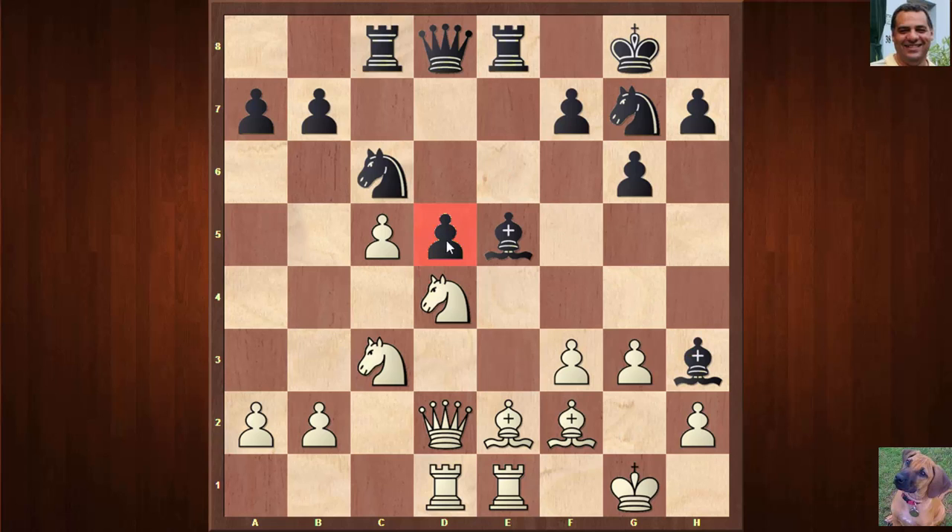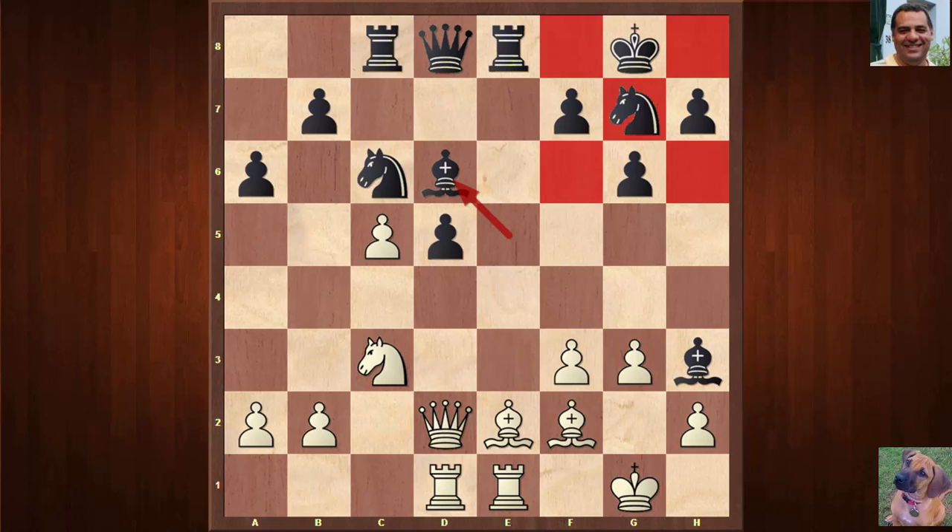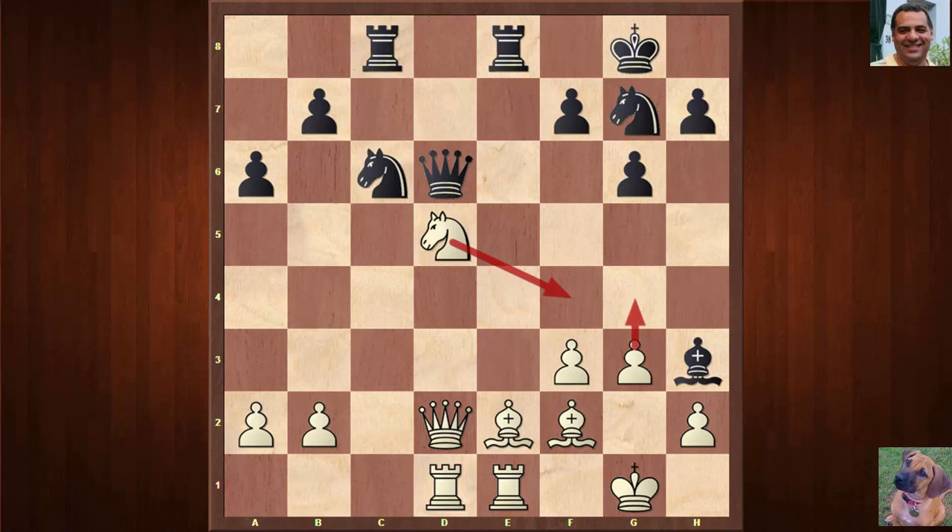In the game, Rook c8 didn't do much for the d-pawn. We have Ndb5 hitting the d-pawn, and Magnus kicks the knight first: Nd6, forking the rooks. It's taken. But in taking, Black's dark square weaknesses may be more exploitable. c×d6: if now Q×d6, then N×d5 is very good for White, with threats of g4 and Nf4 to win the bishop.